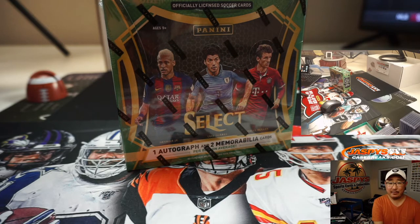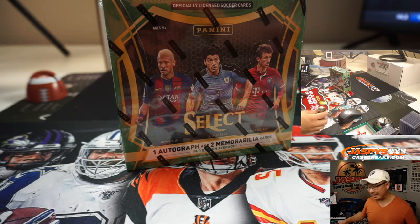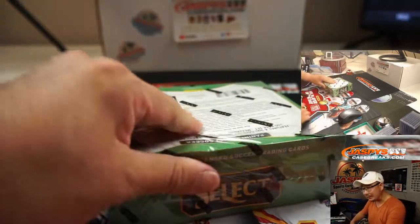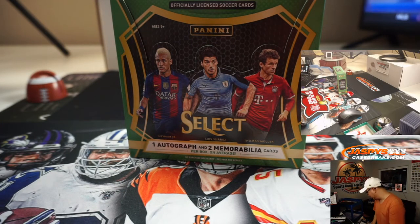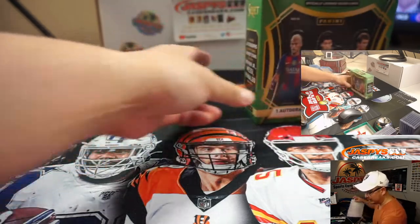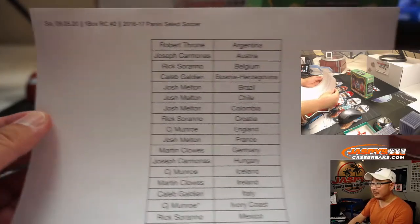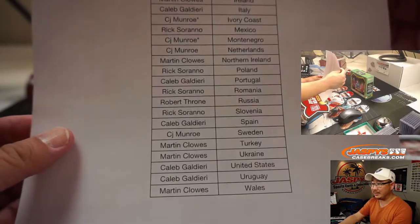Anything crazy happen in soccer today? I'll tell you something crazy — Lionel Messi is going to stay with Barcelona. Not because he wants to, but he's kind of forced to. He doesn't want to go to court, and with the pandemic still going on, a lot of courts and cases are backing up, so it would be a whole process.